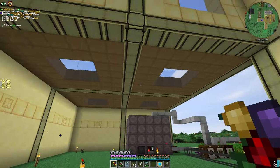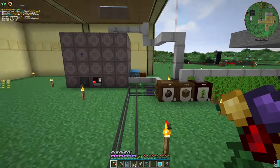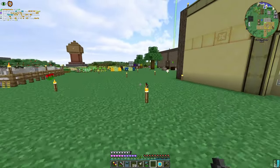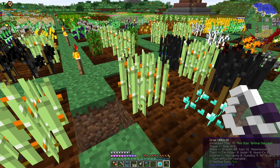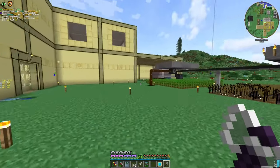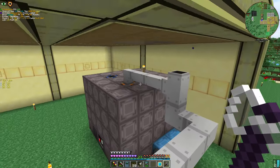But we have a small problem — we cannot close this wall because this contraption kinda sorta gets in the way. What I'm thinking is — actually, if you can remember, we already made higher-tier crops and I started crossbreeding them.